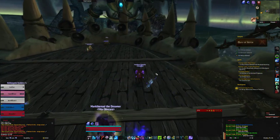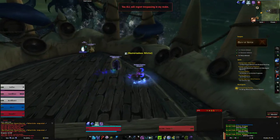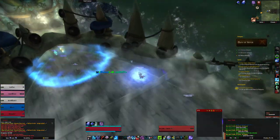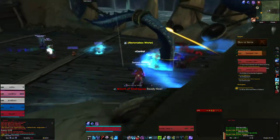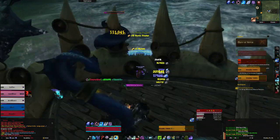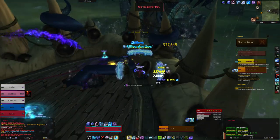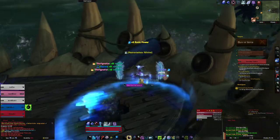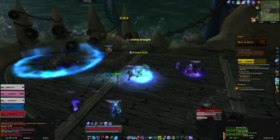Any one of them is fine — it doesn't matter what dungeon you've done, and it doesn't matter if you've already completed them in the week; you'll get another one towards your 100 progress. Also, you can transmogrify over the appearance using whatever you have in your appearance collection, as long as at your soulforge — or whatever the equivalent of your order hall is — you have the hidden appearance actually selected.